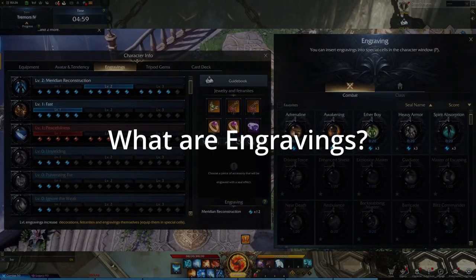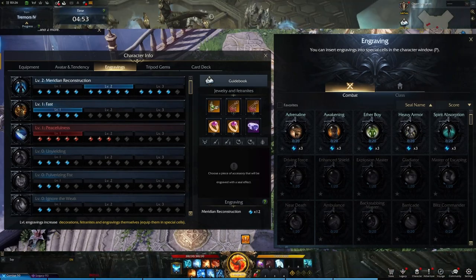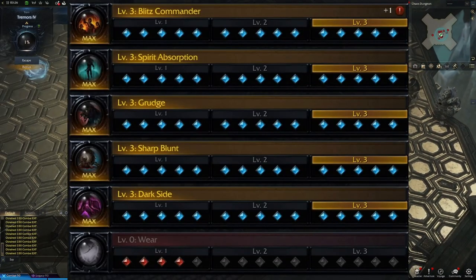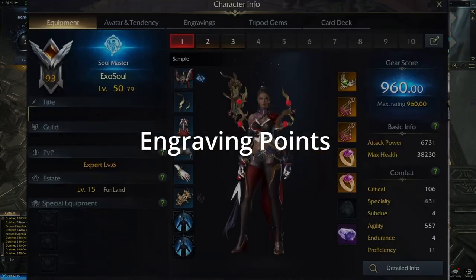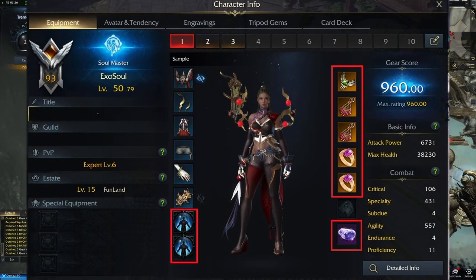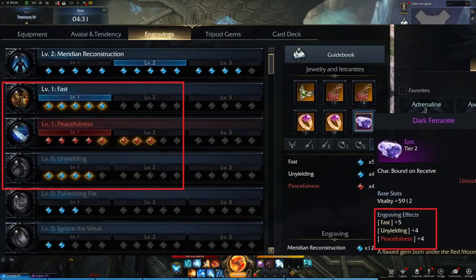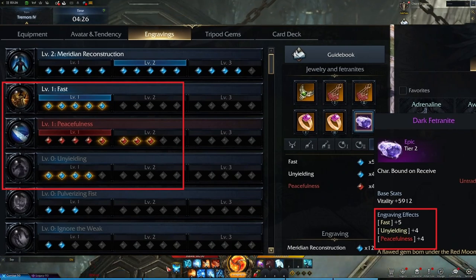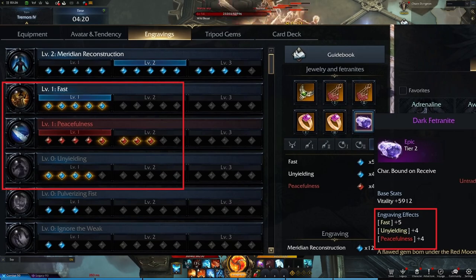Engravings are effects granted to your character through equipping gear with points in those engravings. Access to Engravings is unlocked at level 50. Engravings are activated through the accumulation of points on equipped endgame gear — these points are special attributes granted by your endgame accessories, ability stones, and imprints. Points for each specific engraving are added together to represent your total points, and these totals indicate which level of the engraving to activate.